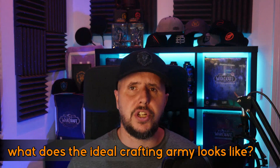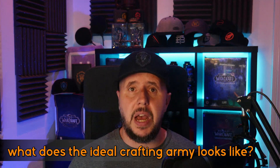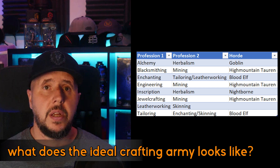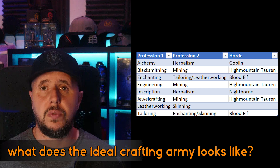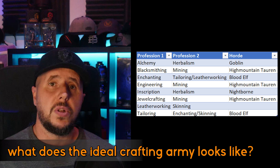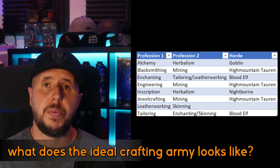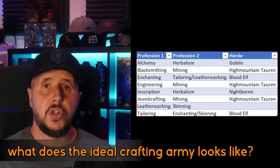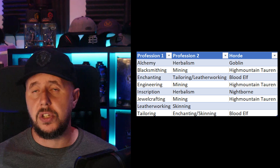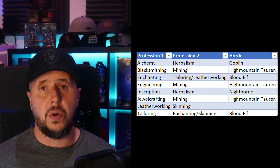When it comes to a fully Horde self-sufficient team: alchemy and herbalism as the first two professions on a Goblin; blacksmithing and mining on a Highmountain Tauren; enchanting with either tailoring or leatherworking for a Blood Elf; engineering and mining on a Highmountain Tauren; inscription and herbalism on a Nightborne; jewelcrafting and mining on a Highmountain Tauren; leatherworking and skinning can be any character as there are no racial buffs for that; and tailoring with either enchanting or skinning for a Blood Elf.